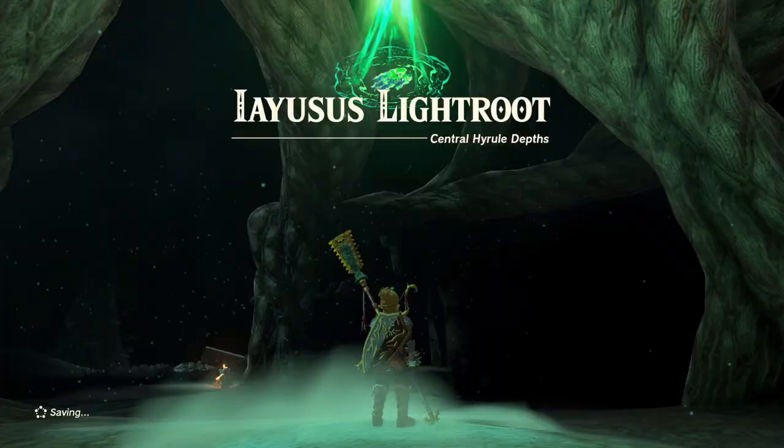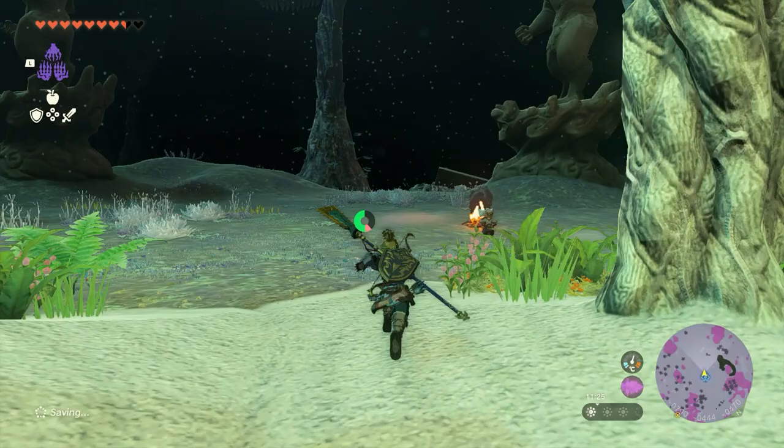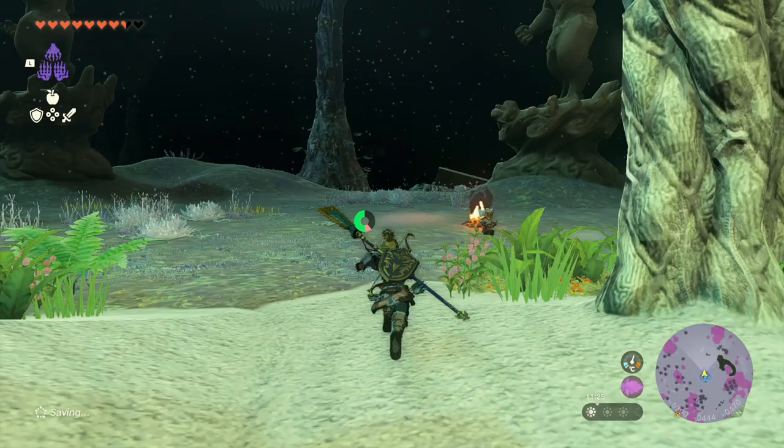If you can't see, you want to pick up some bright bloom shards — we've got some guides on that for the channel, so check it out. All you've got to do is work all the way through, keep following it until you find Robbie. Just speak to him and you will get the ability to take pictures. Nice and quick, nice and easy — get what you need and get back to the game.